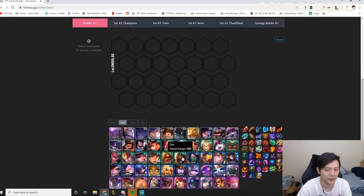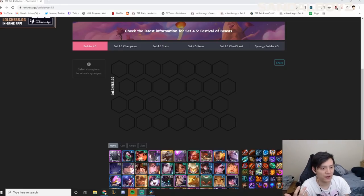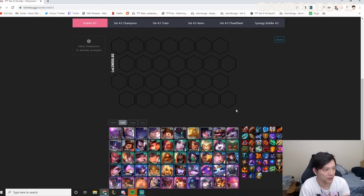That about sums up all the chosen you can get early game and what kind of boards you can play. Generally, if you're playing a Vanguard, Warlord, or Sharpshooter board, you'll want to pivot into Slayers and Executioners — get Olaf items and Kog'Maw items from your mid-game carousels. If you're playing Brawler or Elderwood, go for Xayah and Azir items and pivot into Xayah Elderwood. If you're playing an Enlightened or Divine board, go for Morgana and Talon items and pivot into Talon. Hopefully this helps you have a general idea of what your early and mid game boards will look like depending on your chosen — let me know in the comments if I missed anything.